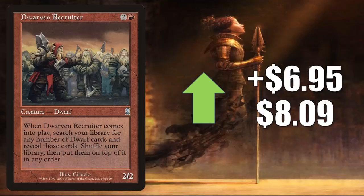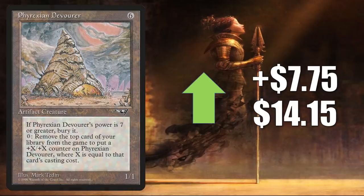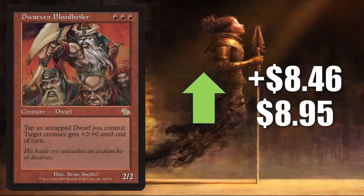Dwarven Recruiter does see some Commander play in Depala Pilot Exemplar builds, but of course it's moving because of the Dwarf tribal support we saw earlier in the video. It goes up $6.95 to $8.09. Phyrexian Devourer, on the reserve list, goes up $7.75 to $14.15 — sees a little Commander play sometimes in Rayhan Last of the Abzan builds, but there was a thread on an MTG Finance message board last week talking about this card's potential that could have brought some attention to it. Dwarven Blood Boiler — also found in Depala Pilot Exemplar Commander decks, but of course that's not why it's moving like this — goes up $8.46 to $8.95 because of those Kaldheim previews we saw earlier.